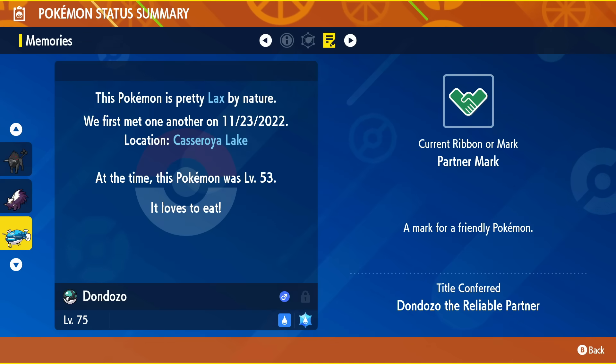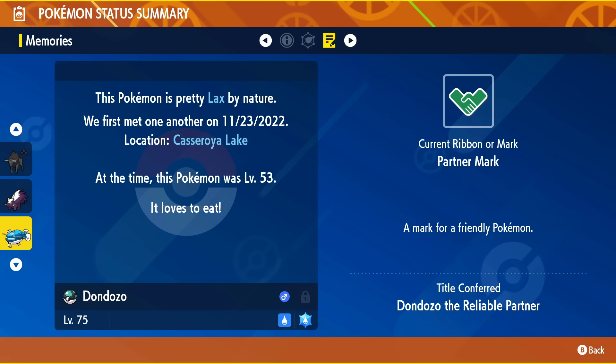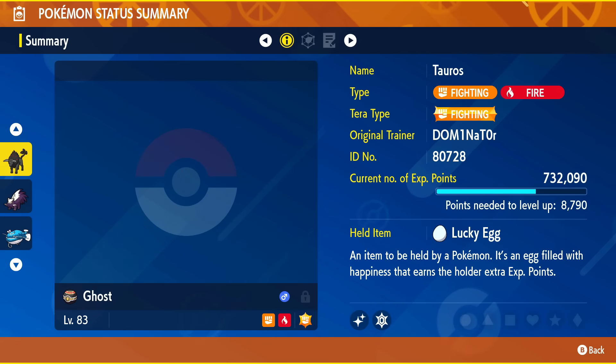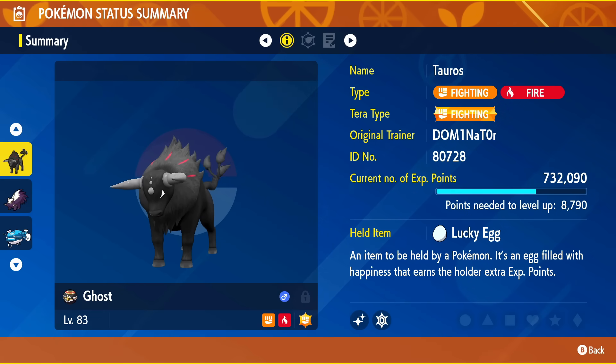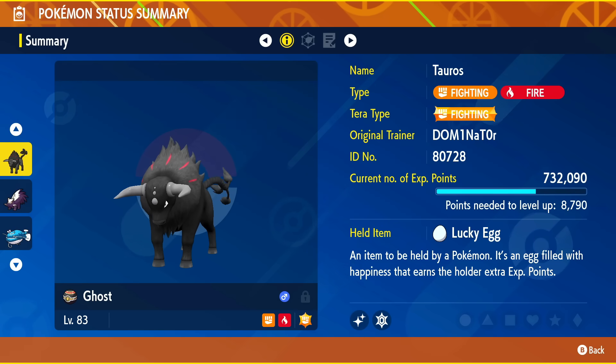The next one to get is the partner mark, which you receive after your Pokémon has a friendship level of 200 or higher and walks with you in your party. I decided to try to get it on my shiny Blaze Breed Tauros, one of my favorite shinies. I gave it the soothe bell and wrapped rubber bands around my Pro Controller to auto-run around Levincia over and over again.